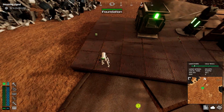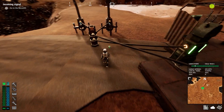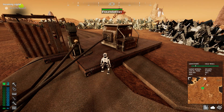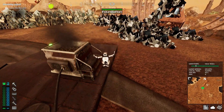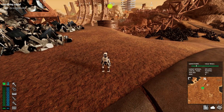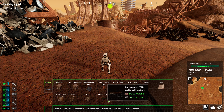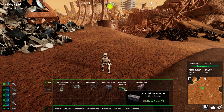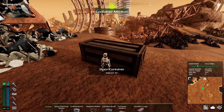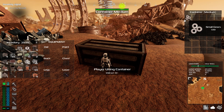Let me pick up the scrap I left on the ground before it despawns. We don't have much inventory space — can we build a container? Let's throw a medium container down and drop some items in: gears, metal scrap, aluminum scrap, gold scrap, plastic scrap, electronic scrap, contaminated scrap, circuit boards. Now let's head to the Monolith.